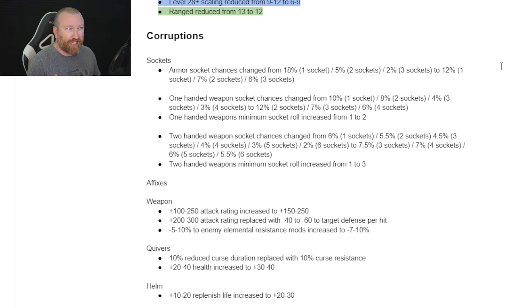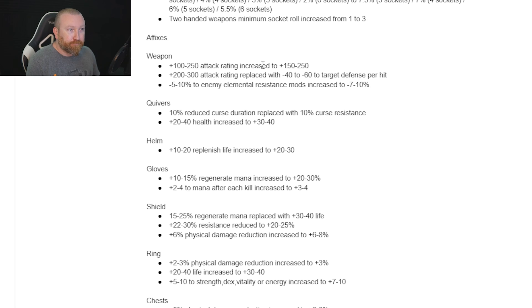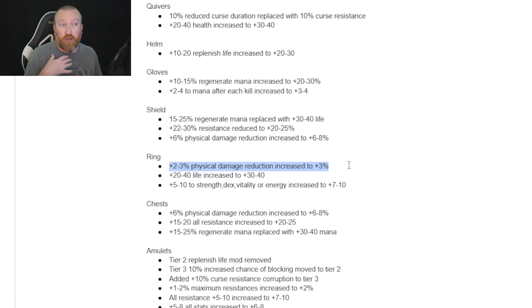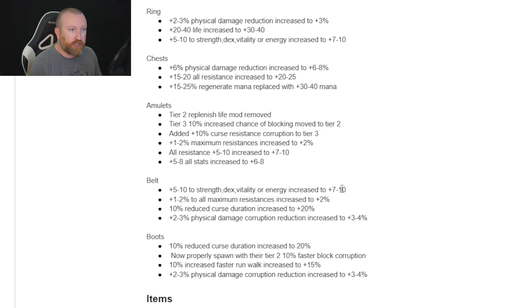Corruptions are getting amazing changes. If you corrupt a good weapon and hit one socket, that won't happen anymore. On armor you can still get one to three sockets, but it's a higher chance for two or three. Weapons are the big one — previously one-hand weapons could get one to four sockets; now the minimum is two, and getting four sockets is twice as likely as before. Two-hand weapons went from a one-to-six range to a minimum of three sockets, and the chance for six sockets went from 2% to 5.5%. We're going to see a lot more GG rolls, making items more accessible to average players.